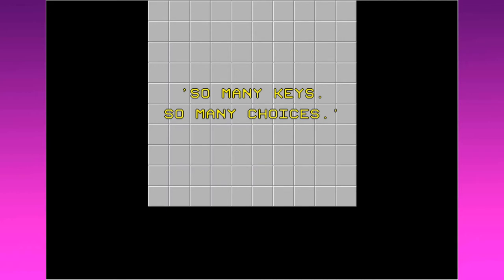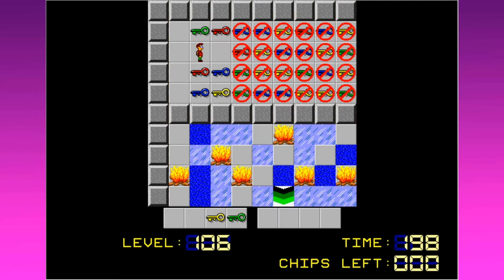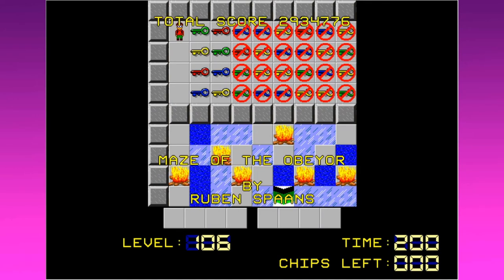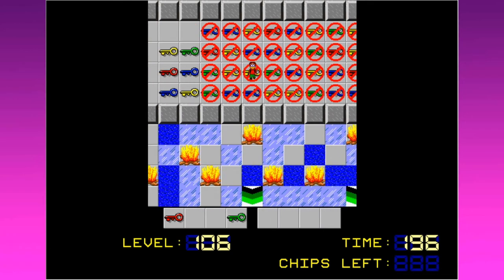So many keys, so many choices — what is to be done? We have so many keys, we don't know which one opens the lock, and then the monster's gonna get us. Maze of the Obeyor. This one looks like it could be pretty cool. Maybe we can just obey the maze entirely. I can't drop keys — that was dumb. We have to pick the colors that are going to get us most effectively through the maze.